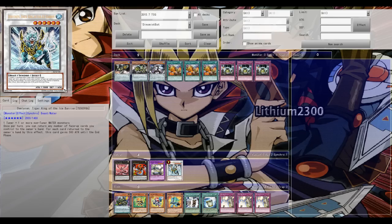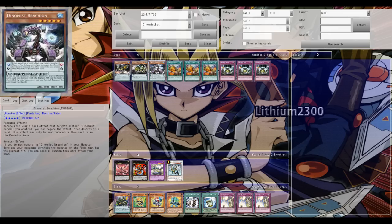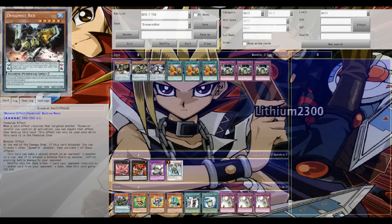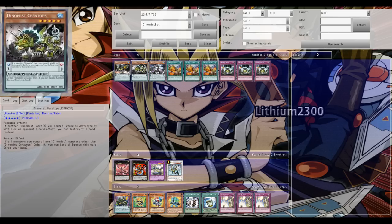Let's take a quick look at the cards first before some example duels. First we have Rex. All of them are water-based, level five monsters. Two of them have a scale of six - Rex and Brachion - and Ceratops has a scale of three, so you can set up a pendulum scale with them.